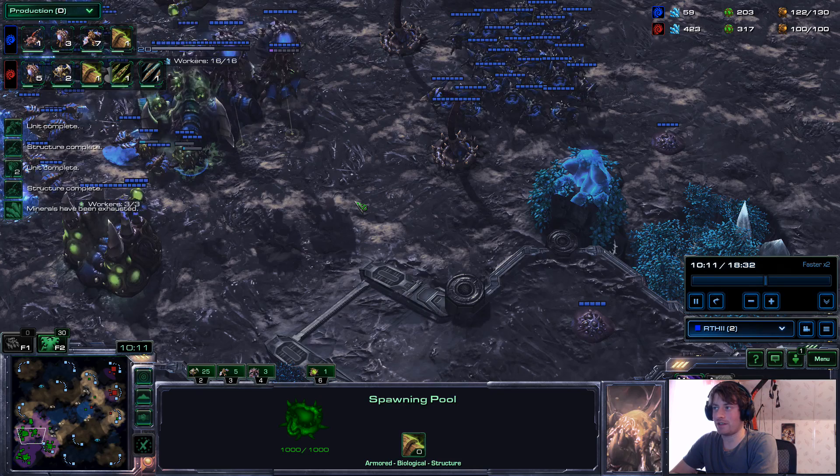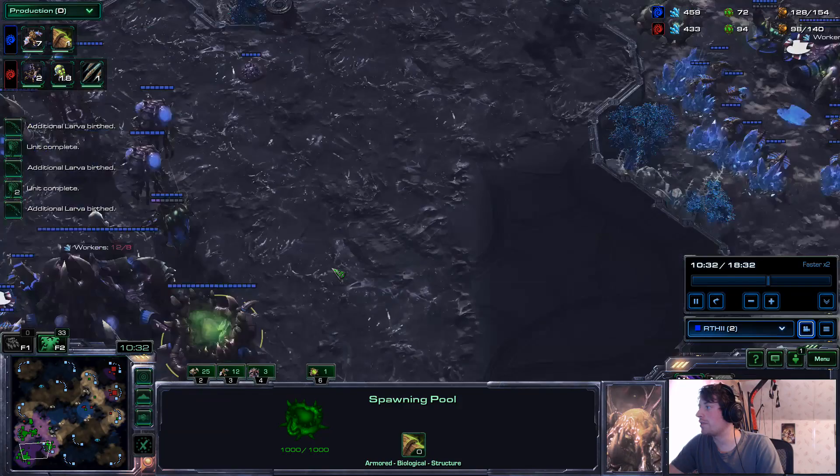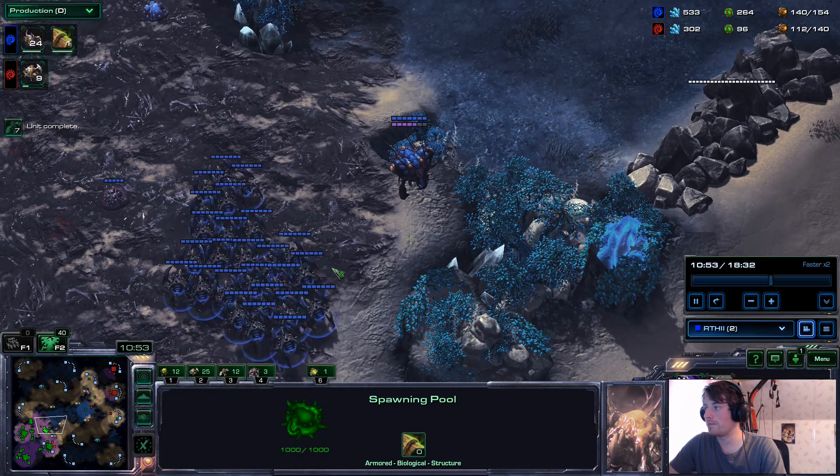I've got a third base, I've got it mining. I've got three spines defending it in case they throw Zerglings that way. And here's some Zerglings they threw this way — they look for a third base. Look at that, spines destroy them. Sweet.